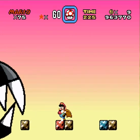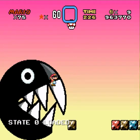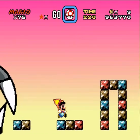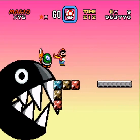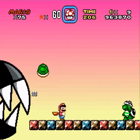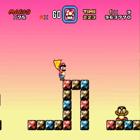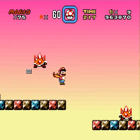Oh God, there's a giant Chomp Chomp and he's trying to kill us. Can we spin jump on him? Of course we can't — that would make the level too easy. He's literally just destroying the floor from underneath us, even though he doesn't even bother to move his mouth. He just holds his mouth slightly open and everything just falls into it.